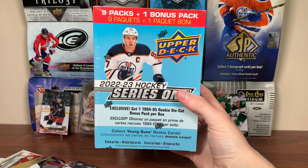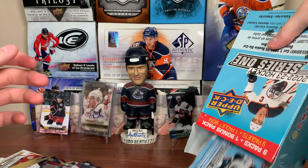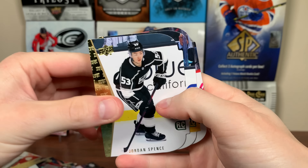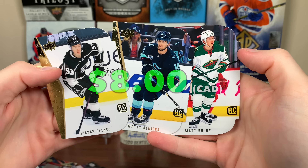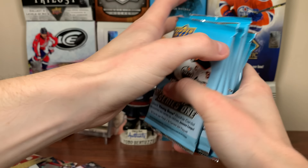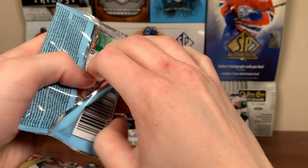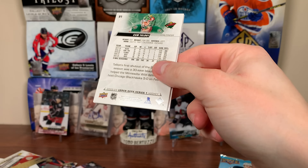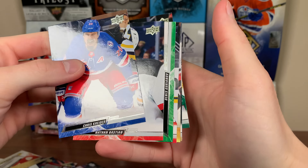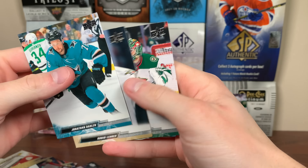Let's open up the third and final megabox for this break. Megabox number three — start off with that 94-95 die cut pack. Jordan Spence again, Matty Beniers again, Matt Boldy again — the same three as the last one. Here are the nine total packs. Still haven't pulled the top guy — or top guys for that matter. Haven't pulled any of the top three. I think Rossi is probably the best player I've pulled from three hobby boxes and like five megaboxes. We got a canvas again — getting a bunch of duplicates. Dang it.